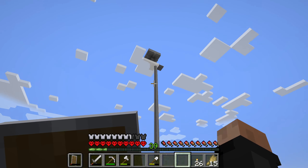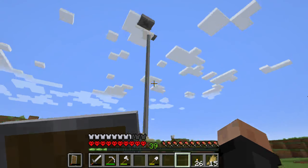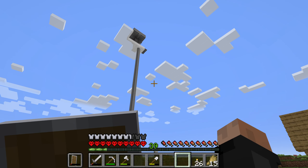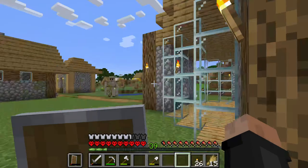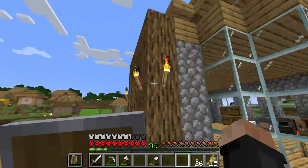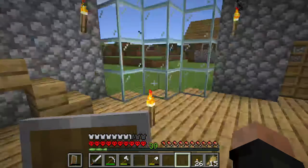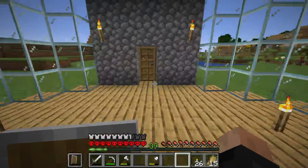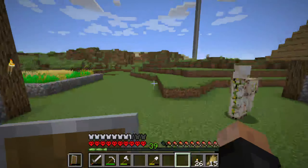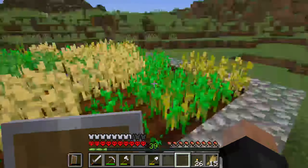There's one thing I want to do today: get my enchantment table done — getting the books and all that stuff. If I have the time I'll get other things done too, just not the house because I think I'm fine with it for now. I have sugar cane for all of it; the problem is just the emeralds. I only have nine, and I need carrots.